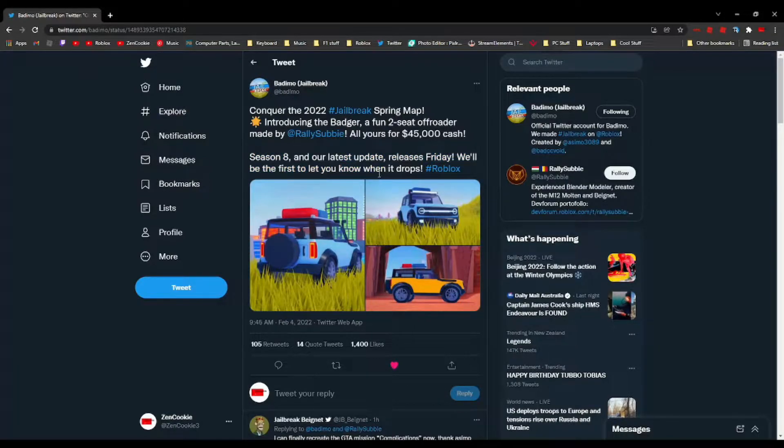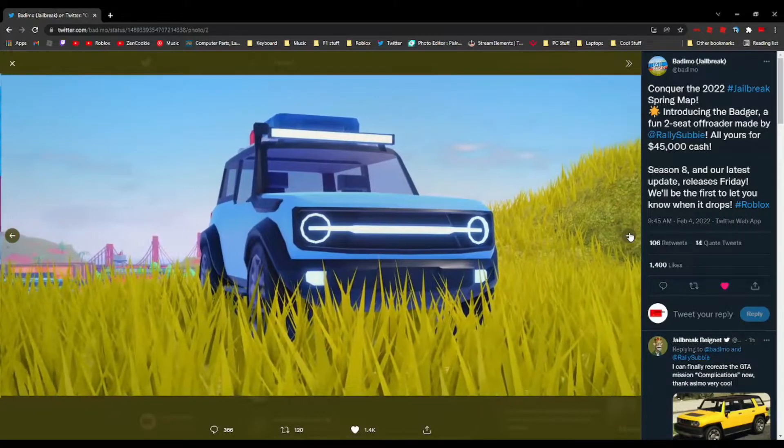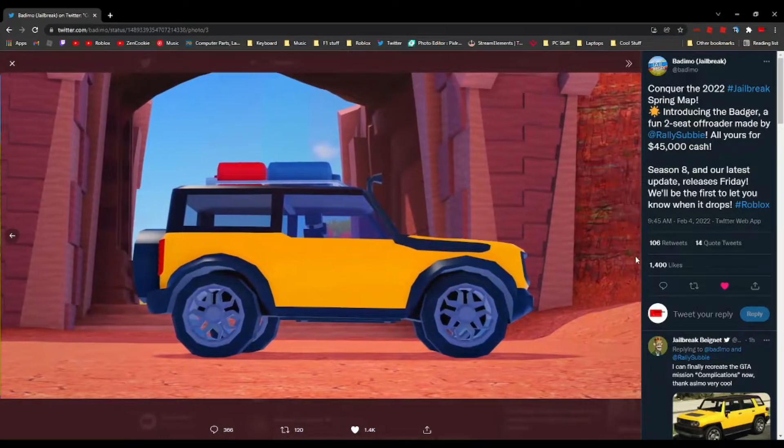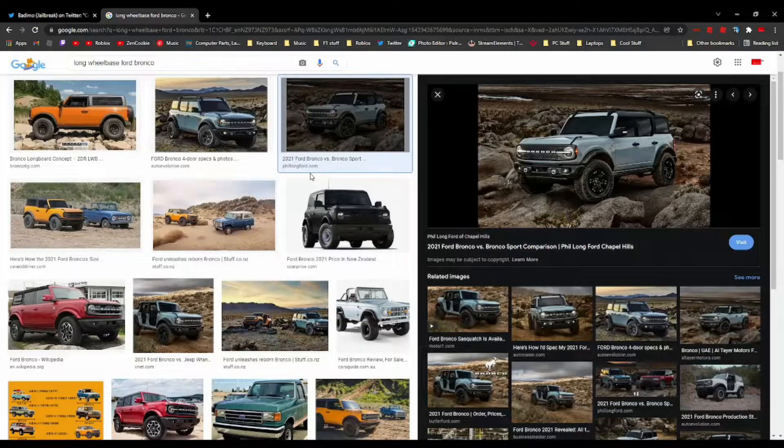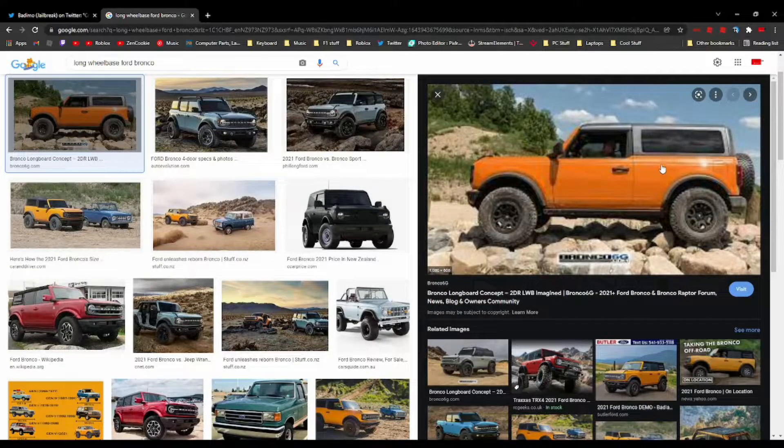So yeah, this is basically the Ford Bronco — I think it's a maxed-out off-roader. As you can see, it's the first maxed-out off-roader and it actually looks pretty decent. I'm kind of sad that it is a short wheelbase — meaning only two doors — well, technically three to five, but if you don't include the back door, it's basically two.